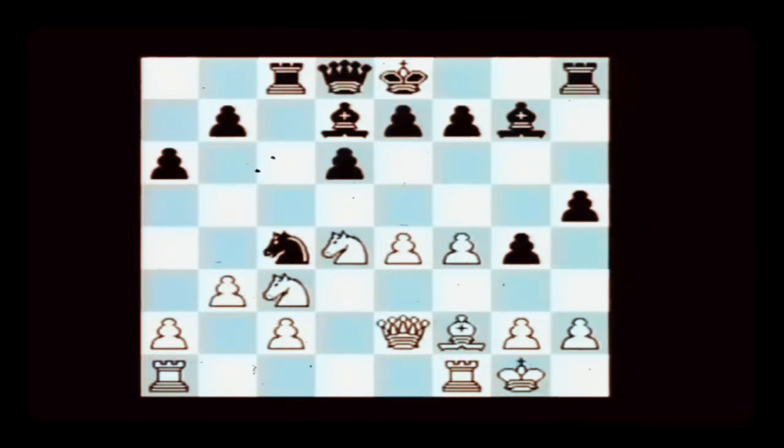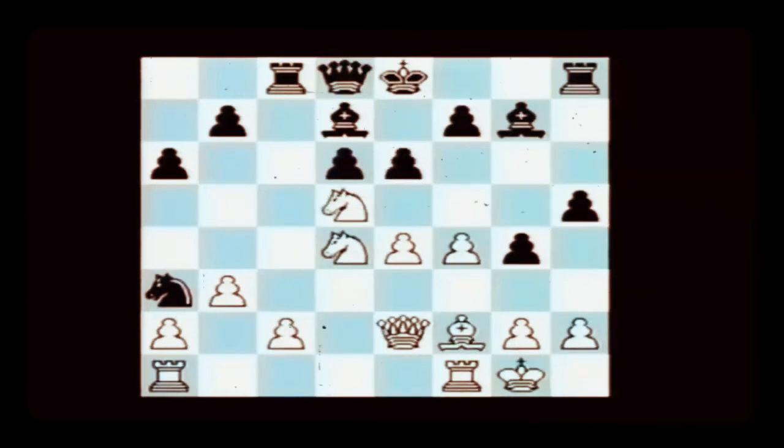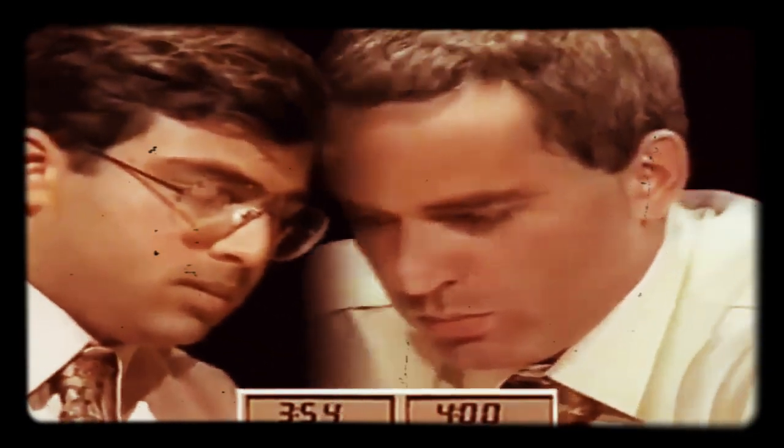Now where does the knight move back to? B6, then a3. I suppose you're just going for something takes c2 at one moment. Queen d2 followed by knight d5 — e6. But now where are you going? B4. The knight's chasing around the board. It's almost comical how these two knights have been hopping all over the place and nothing else has been happening. But I think this is okay for Anand.